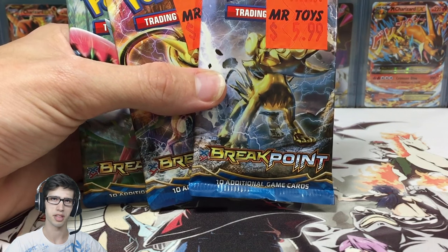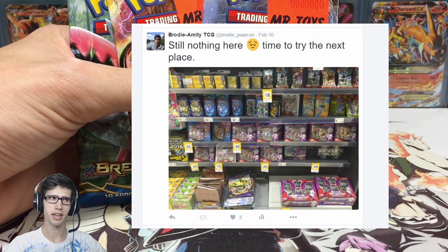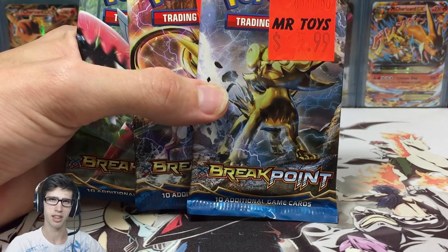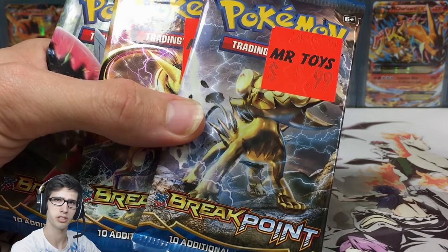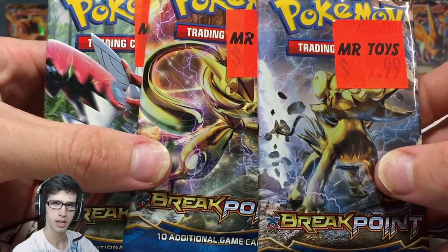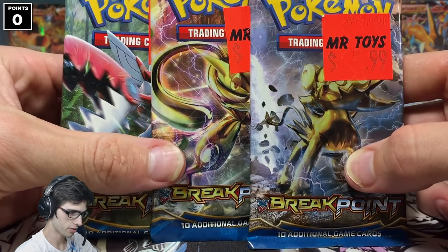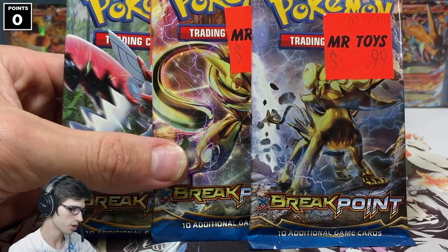I'm opening three loose packs because in Australia we're still waiting for the blister packs to make their way to shelves. My whole area is completely empty — not due to selling out, but due to them not being shipped in at all. I talked to a distributor, Mr. Toys, one of the main toy distributors in the area, and they said they just haven't been able to get any in. So Jordan gave the thumbs up to scooping up three loose packs so we can get this battle out to you guys as soon as possible.